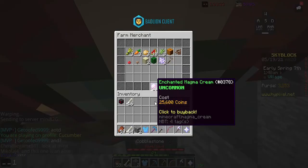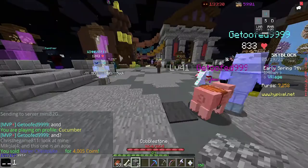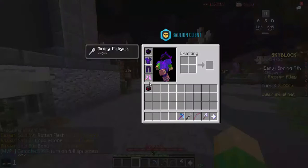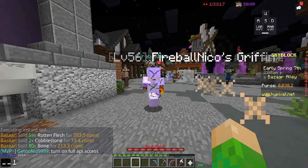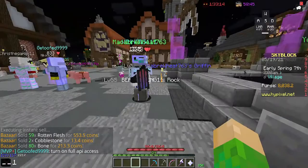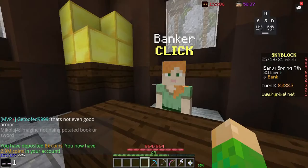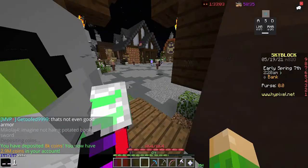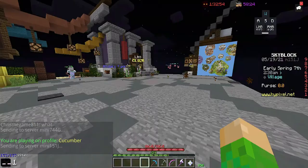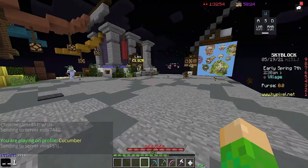Head back to the hub and sell at the farm merchant — 4,000 coins for that. Sell all the other stuff too. I got a random rune but runes don't matter, so I dropped that. In total that made around 8k coins in only five minutes, which is not terrible.